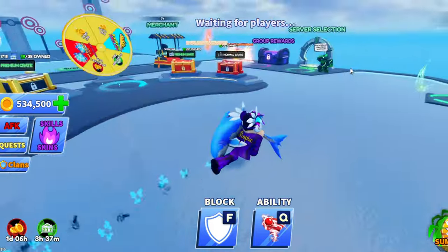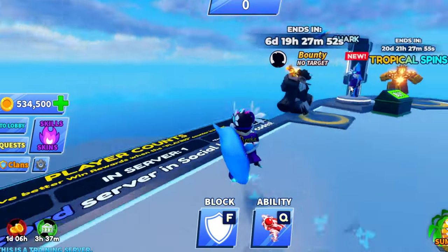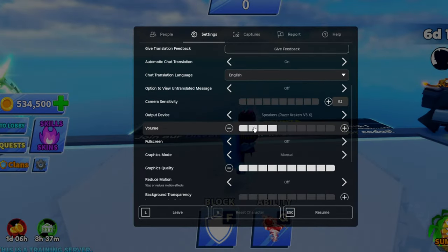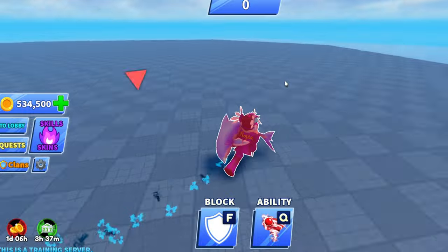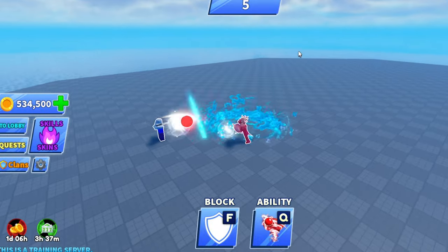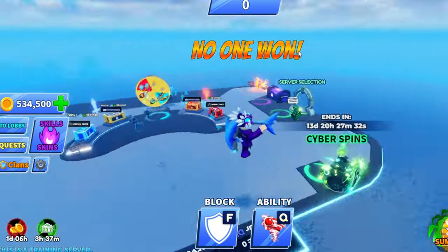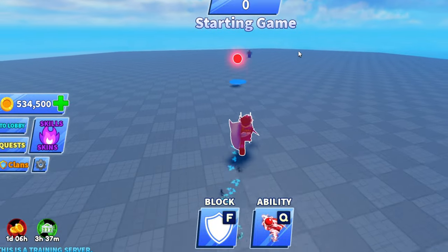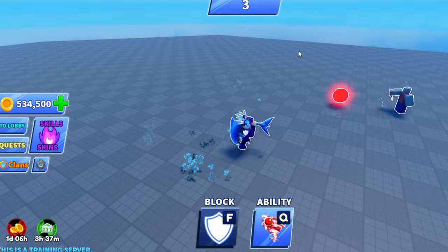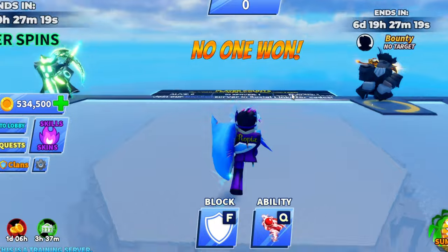Let's check this out inside the testing server — go to server selection, training server, and create. We're inside the training server, just waiting for this to load. Let's see if it has any special effects or sound effects. It doesn't seem to have an SFX, but this is the effect it has — oh my god, it actually doesn't look bad. It seems like they'll probably add some sort of water SFX into it, but as of right now they don't have anything.